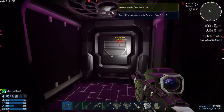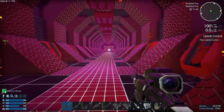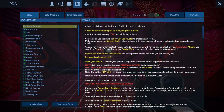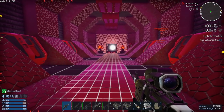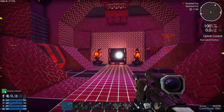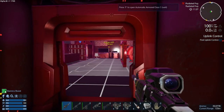Let's go ahead and get some stamina boost here. Now we gotta come down here. I think we have to go through the teleporter now — we have to find the uplink control. The data has been erased from the log files, but the remaining traces indicate there is a backup saved in the hidden mainframe building itself. Go to the uplink control and then find the lever to start the log download. So this is going along — this might actually be the last quest on Robinson Protocol. This building should be the last thing.